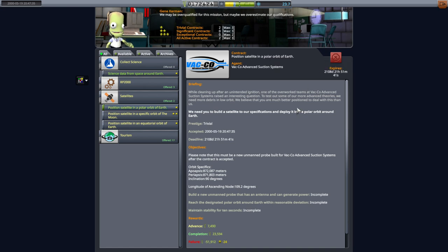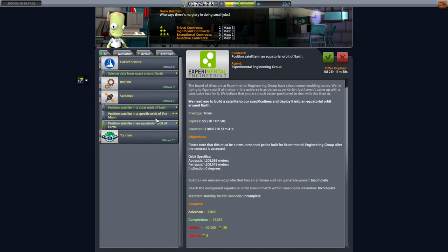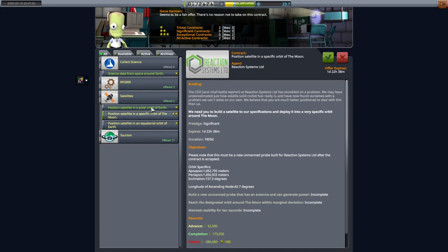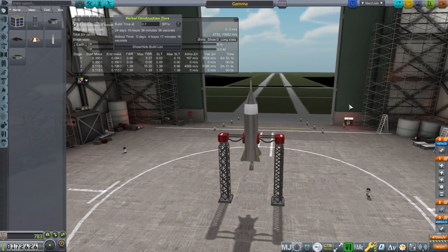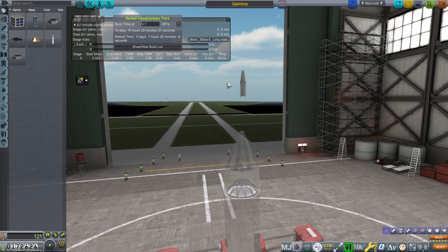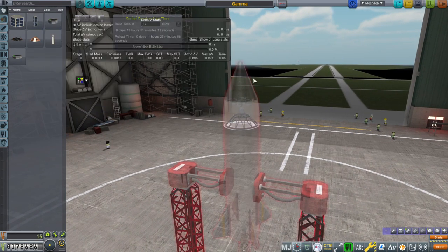The contract just needs a satellite with an antenna that can generate power. I want to see whether they request more than that, because the way contracts request new parts was altered in RP0 and I've copied that alteration, but I don't know if it still works. We're waiting for them to perhaps request a thermometer or something. One thing we can't do is use the Explorer 1-type core anymore — we at least need to provide power. Our only solar panels right now are on the CubeSats, so we need something else.